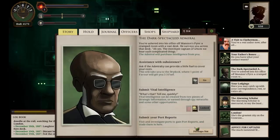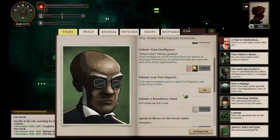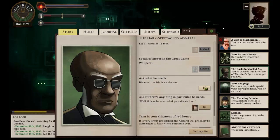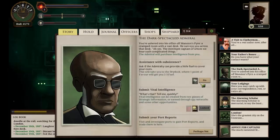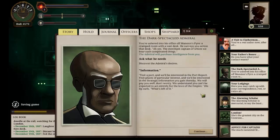The Admiral will see you now. Let's ask what he needs — and discover the other option. They want us to go to Wither, well, we're heading to Wither anyway, so that's fine. Visit a port and we'll be interested in the port report; visit places of particular interest and we'll be interested in strategic information gained thereby. We will pay you well — we understand you can't be expected to act entirely for the love of the empire. His lip curls: 'What's left of it?' That's given us a fair chunk of cash, which is a good start.